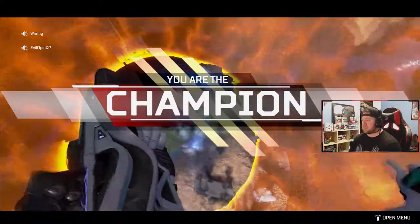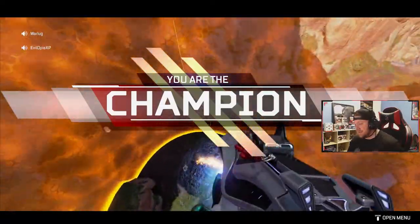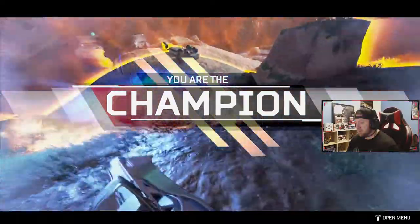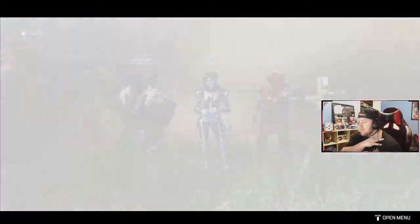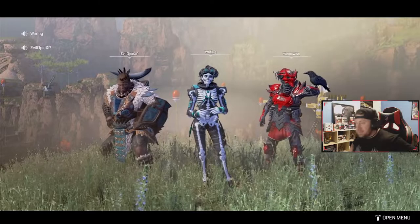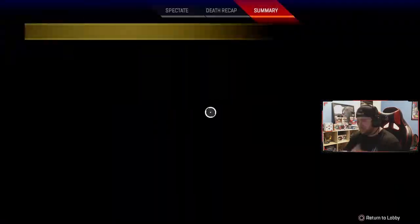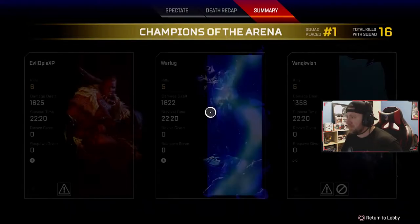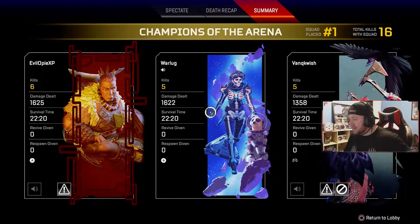Too many players like to use their favorite legend, which is fine, but if you're hard-stuck Gold, Platinum, or low Diamond, consider getting a team and running a proper team comp to reach higher levels. My team used Horizon, Gibby, and Bloodhound — which you've seen in the background gameplay — and that's how we made Masters and Pred in this first split.